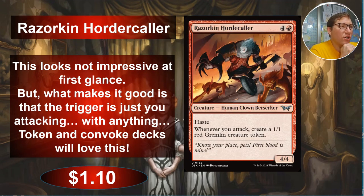Razorkin Horde Collar — 4 and a red for a 4/4 with haste. Whenever you attack, create a 1/1 red gremlin creature token. That's not great at first glance, but note it says 'whenever you attack,' not 'whenever it attacks.' So you can attack with anything — even your little 1/1 token — and this triggers to make another token. As long as you declare an attack, you basically get a token every turn. Great for token decks and convoke decks. CMC of 5 is a little steep, but if you get some gremlin synergy, it takes off quickly.